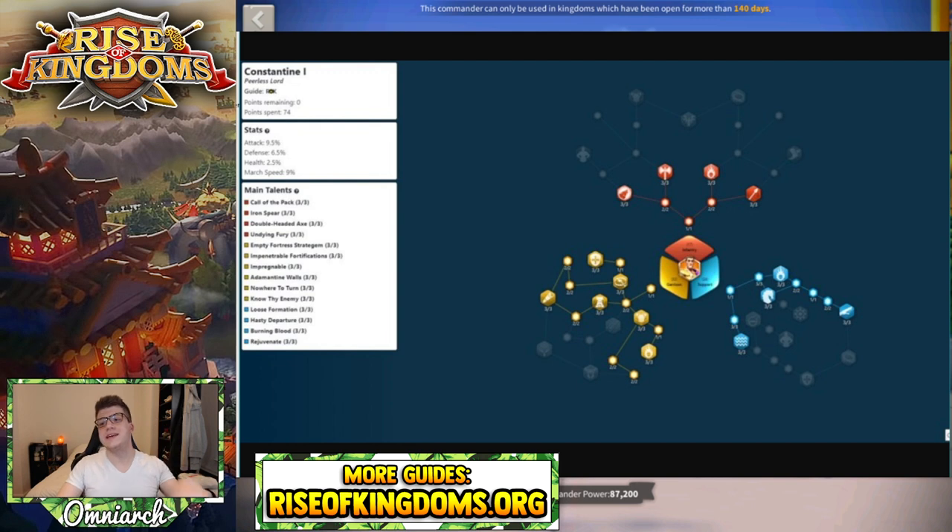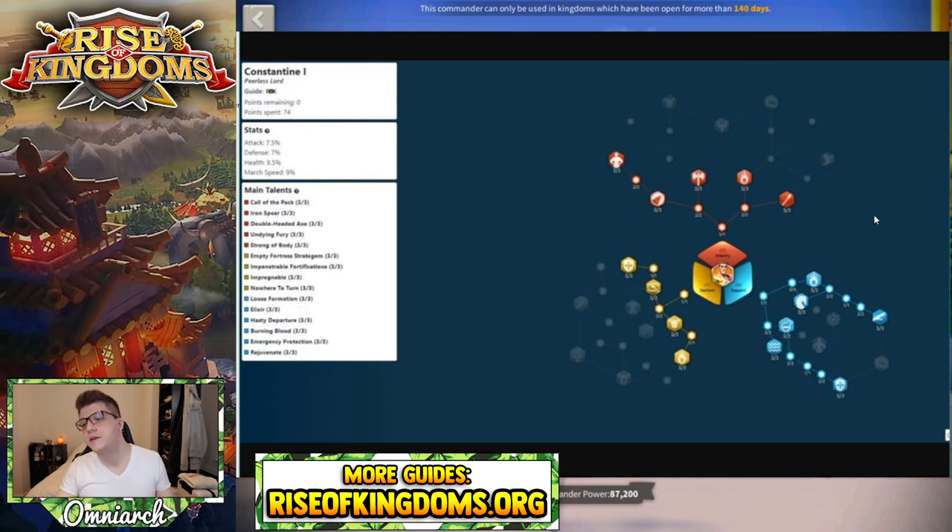This build is specifically if your Constantine is in your garrison and your city is being surrounded or you're taking multiple rallies. You come over here and get Know Thy Enemy, taking 9% less damage from all sources — super powerful for that scenario. This scenario is very niche; more than likely you won't need it. Usually if you're going to get multi-rallied or swarmed, you're either offline, or you should just teleport or use a bubble.